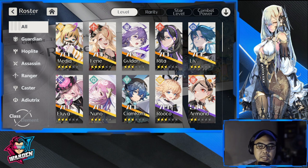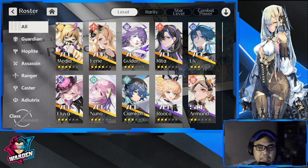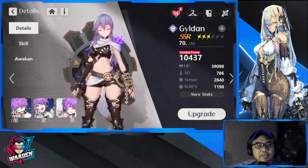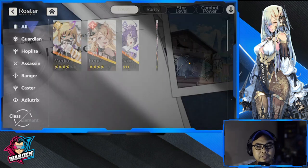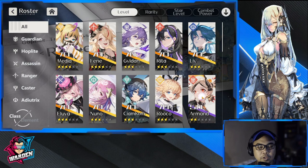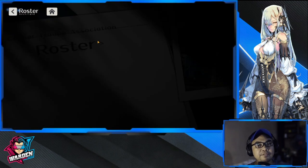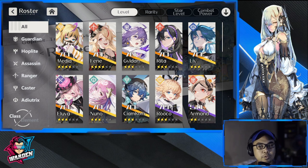Gildan is first priority, but it really depends on you. You'll be getting Armand for free, so you might want to use Armand instead of Gildan if you prefer her. Eventually you're going to be upgrading to Gildan anyway, so you might as well start with Gildan. But since Armand is free, you may opt for another hero to reroll for.